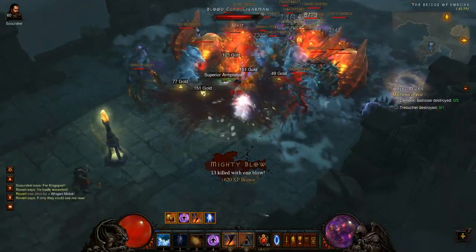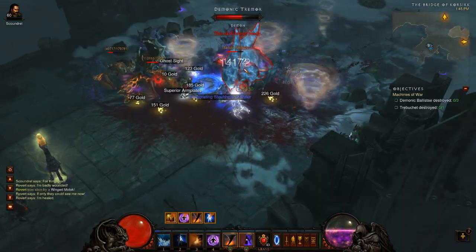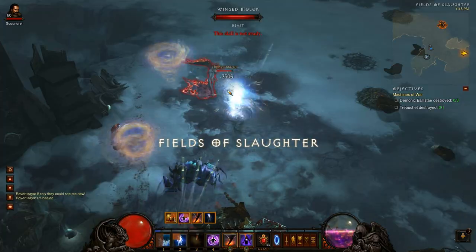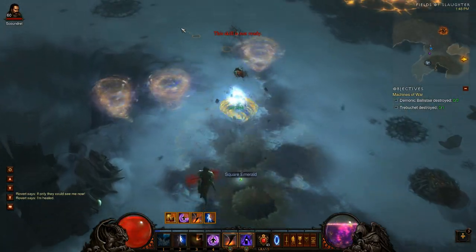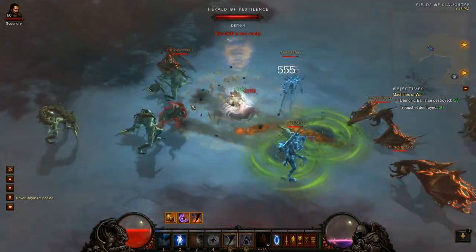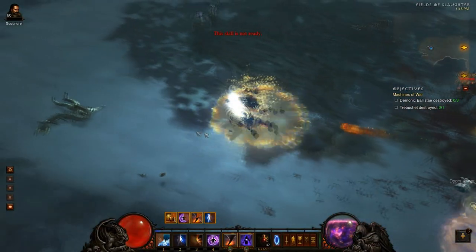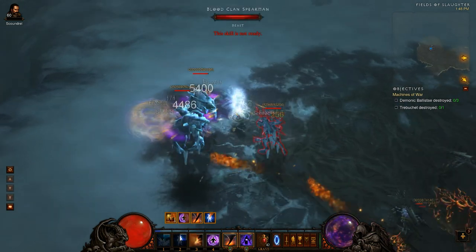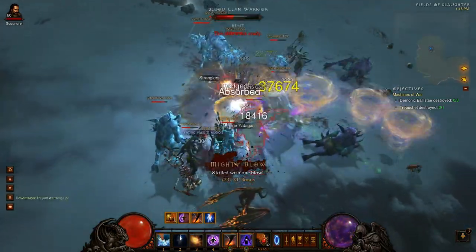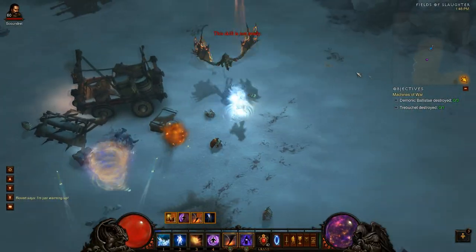Once you build them up, you pop that Archon, then you can pop out of it. Pop it, get that big explosion, then pop out of it. You don't even have to pop in and out — you can just treat it like Wicked Wind and sit here and take them down with crit mass. The part about Archon that's nice is for when you have an elite pack and they're getting low on health — you can pop that Archon and really deal some good damage. You can pop in and out of Archon to get that big 1600% damage boost.